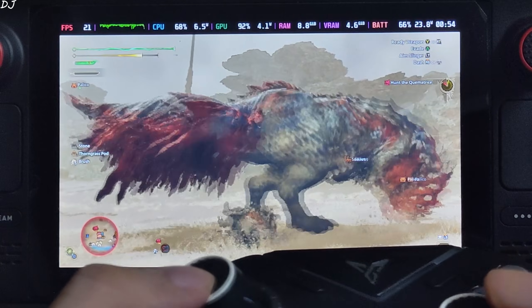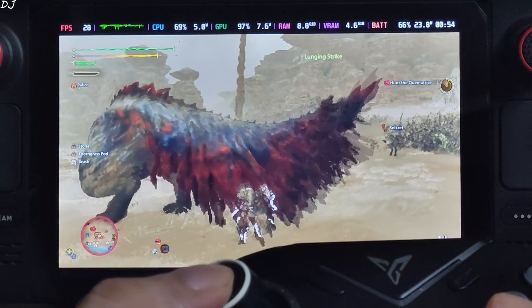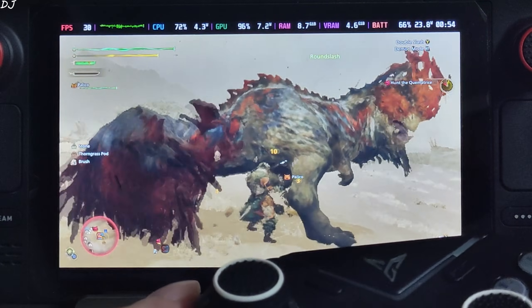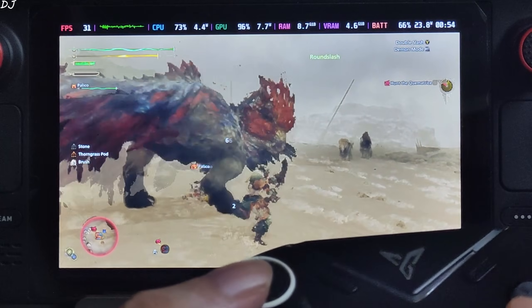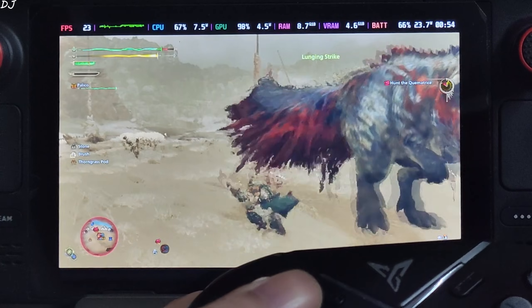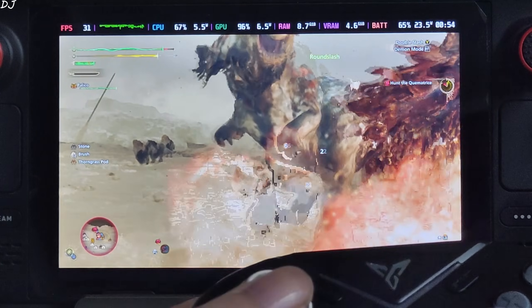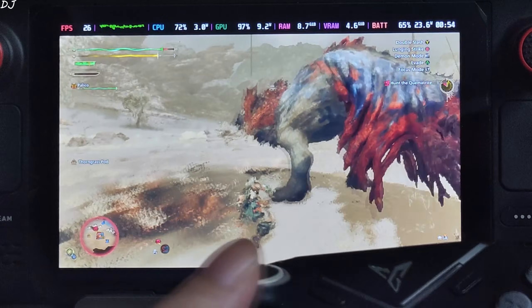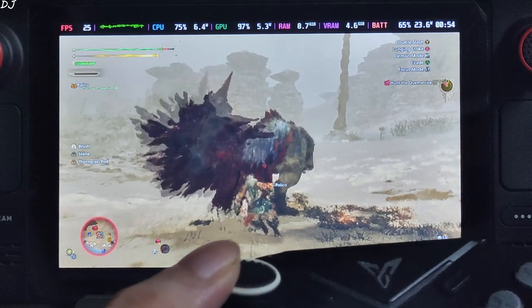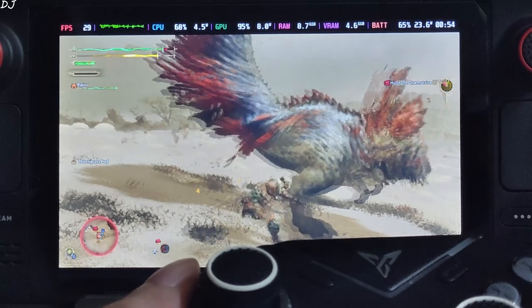I get better latency than this using the Singapore-based GeForce Now server from India — just insane, so bad. I won't recommend playing this game on Steam Deck natively. If you really want to play it on this device, use GeForce Now cloud streaming. If you're from India, try Nvidia's Starhub Singapore-based server — you'll get a ping of around 80ms. That's it for the video, thanks for watching and have a nice day.